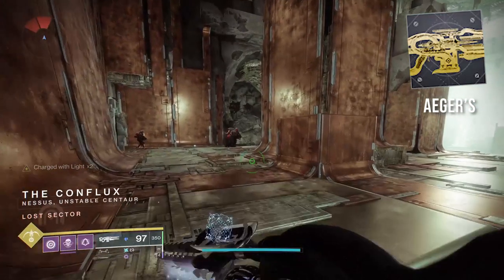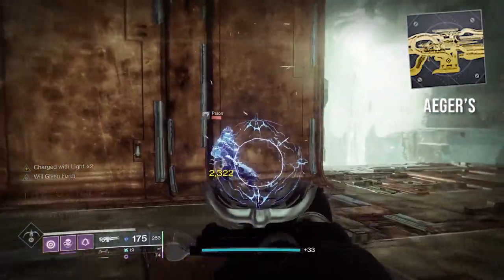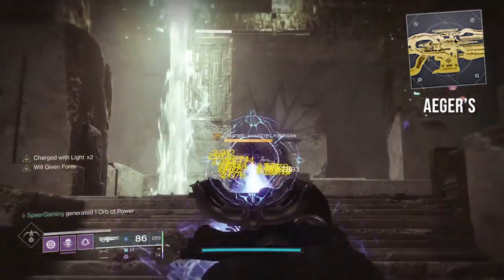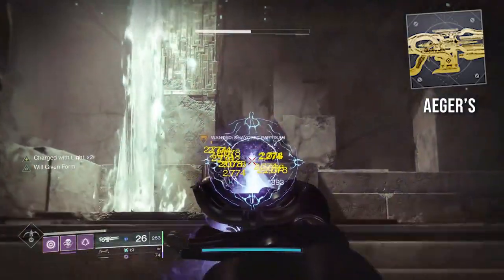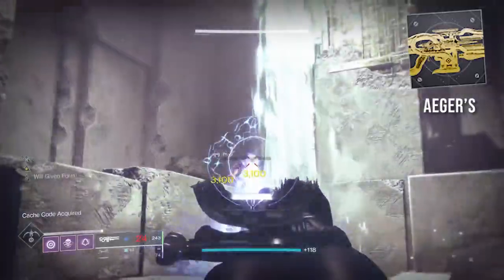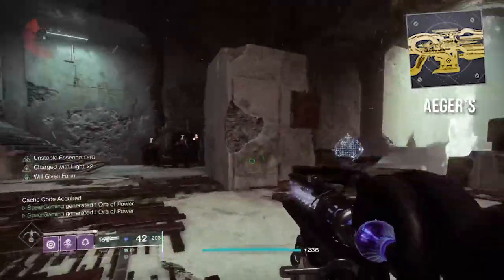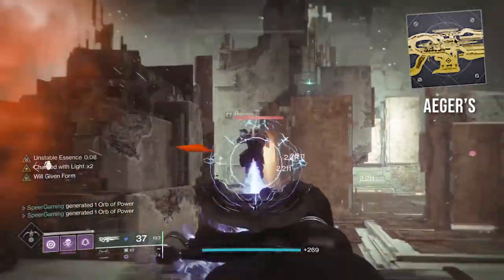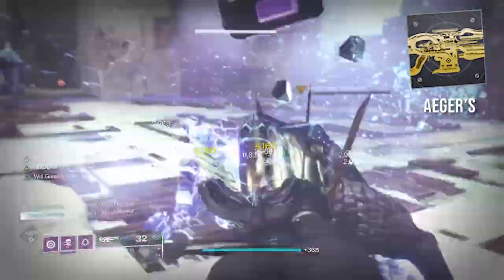Agers Scepter. If you hold down the reload button it drains your super energy, overflowing the magazine and empowering the beam with bonus damage. It also has the ability to slow and freeze targets until either the magazine runs out or your super runs out. For stasis builds this thing gets really crazy — great damage output, zone control, and add clear, making it very easy to clear entire rooms. It can also be utilized in Grandmaster Nightfalls or even raids.